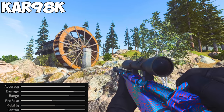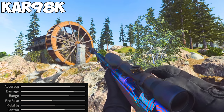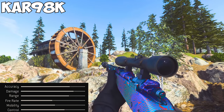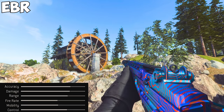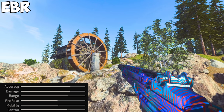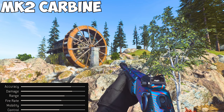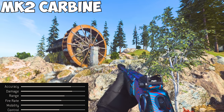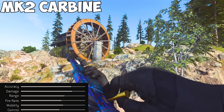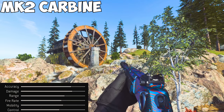The Kar98k is a bolt-action rifle that requires the user to be as accurate as possible to avoid dying during a rechamber. The Kar has the longest range and the highest damage output of the marksman rifles, but is the least mobile. The EBR is a semi-automatic rifle that can dominate at most ranges, having the middle ground in terms of range, mobility, and damage — basically the most balanced of the group. The MK-2 Carbine is a lever-action rifle great at medium and short range, with the fastest fire rate and most mobility, making it the best marksman rifle for a rushdown playstyle.